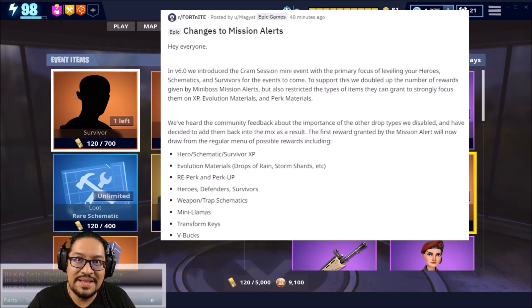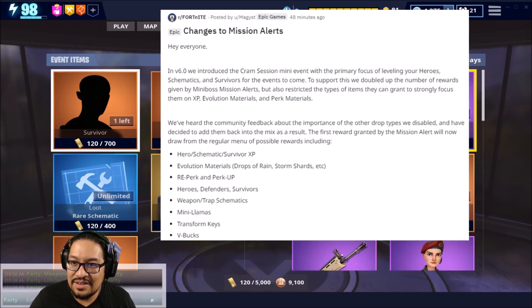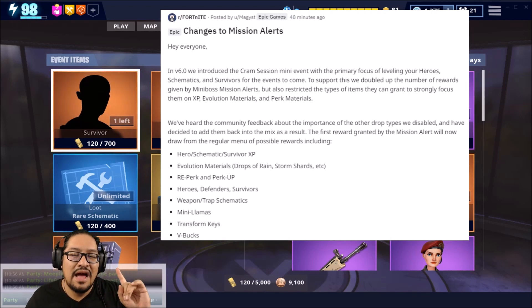The amount of gold we're getting in Save the World right now is outstanding, but we need more stuff to spend it on. I have a feeling I'm going to buy everything in both the event items and the weekly items by this weekend. At that point I'll be stuck buying unlimited epic schematics until they either introduce more into the event or increase our gold cap — maybe add new things to spend on every day. That would be really cool.